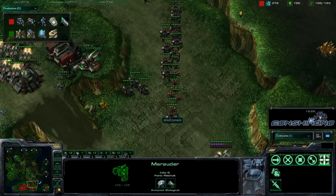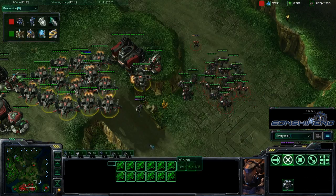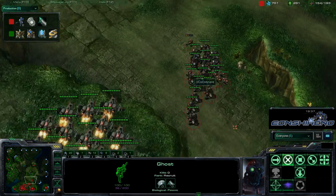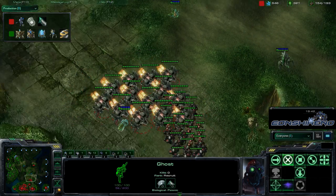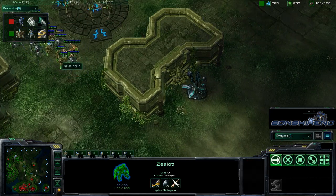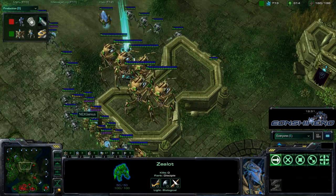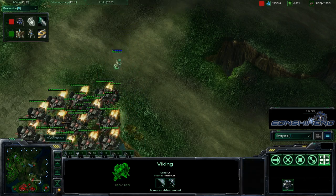This is not going to look good for Snare — he doesn't have any tanks at this point, but he does have a lot more vikings than last game. He has one ghost up here but doesn't have enough to EMP. He wants to wait for the ghost to finish and for enough energy for EMP. Genius, facing the mass number of vikings, doesn't want to attack — he wants to fall back and get more anti-air to deal with those vikings.